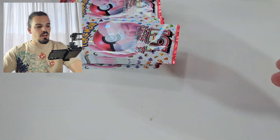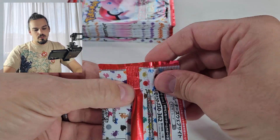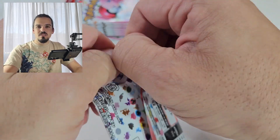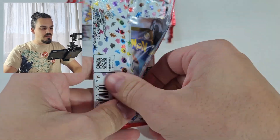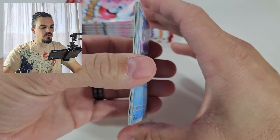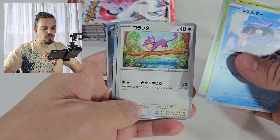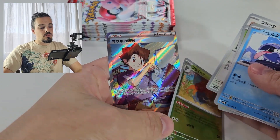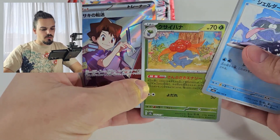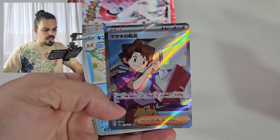Mainly just because the card stock is thicker, the card quality is a little bit better than the English releases — it's just all-round better quality. Oh! Okay, I've kind of ruined that one. But there's a Gloom, and we have Bill's Analysis, I want to say, which is a secret rare. Kingler and a Pinsir.